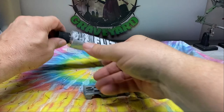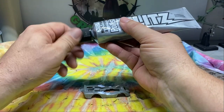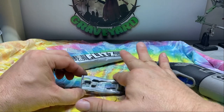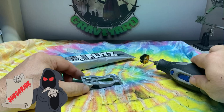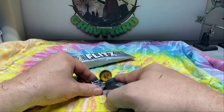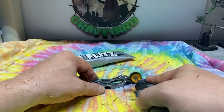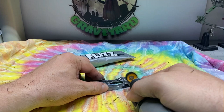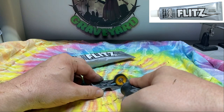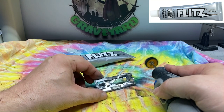Here we've got the body all stripped down. Now we're going to use the Flitz - I love Flitz, this is a great product. Not only do they have the polish here but they've got a very large selection of products - they've got the metal pre-clean, the polishing cream, all kinds of different products. The nice folks at Flitz are an official sponsor of Diecast Graveyard and they love how I use the product in my videos.